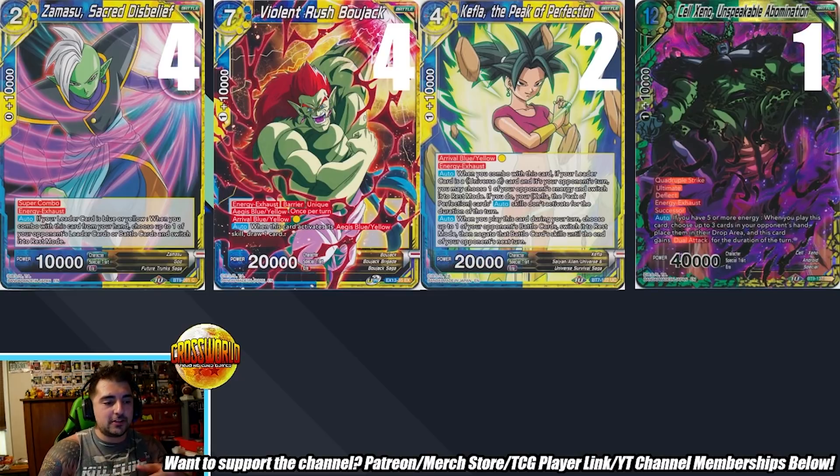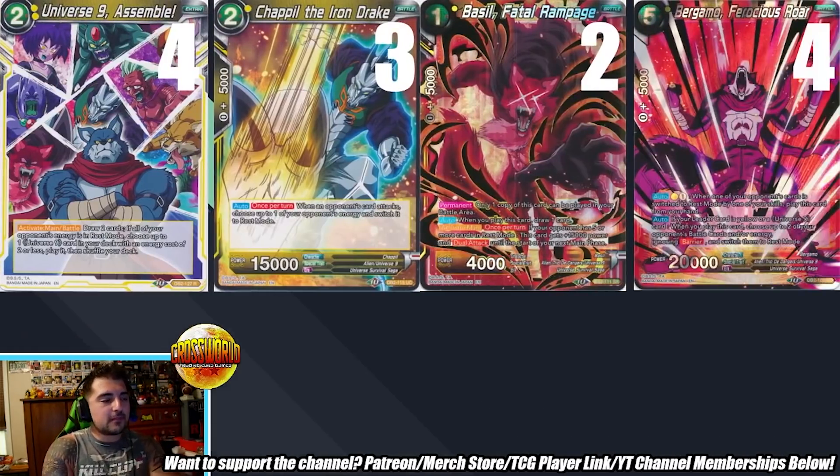The United Assemble engine runs four United Assembles, three Shapils, and two Basil: Fatal Rampage. He skipped Sorrel and Hop as additional Blue-Yellow targets because Planet can search Kefla. Four Bergamo is now a staple — it used to be a two or three-of, but Carlos agrees with four since roughly Set 12.